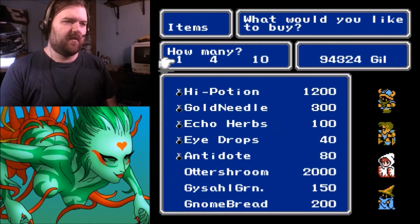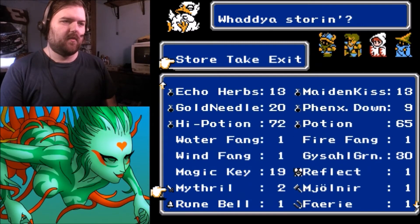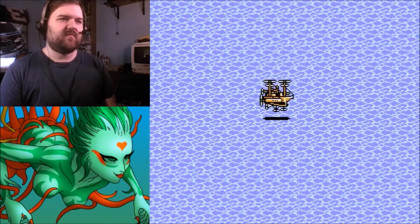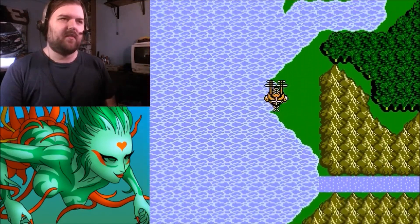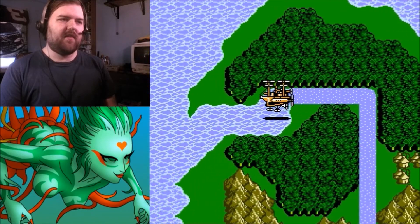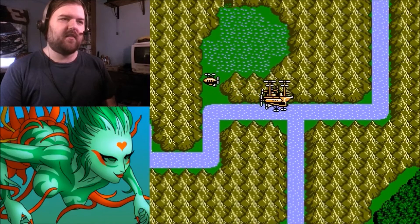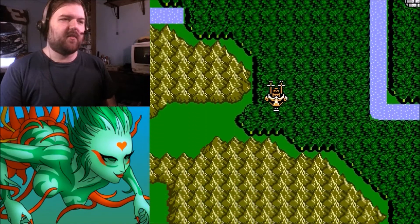The shop still doesn't sell regular potions. We now have three of the four elemental fangs — only one left. The Invincible isn't quite as fast as the Nautilus — about as slow as the first airship we got, the one we rammed into the boulder. Now that we have the Invincible there are a couple more places to visit. I'm going to start with the hidden village of Falgebard. There's the Nautilus — we'll have to frequently switch between ships.